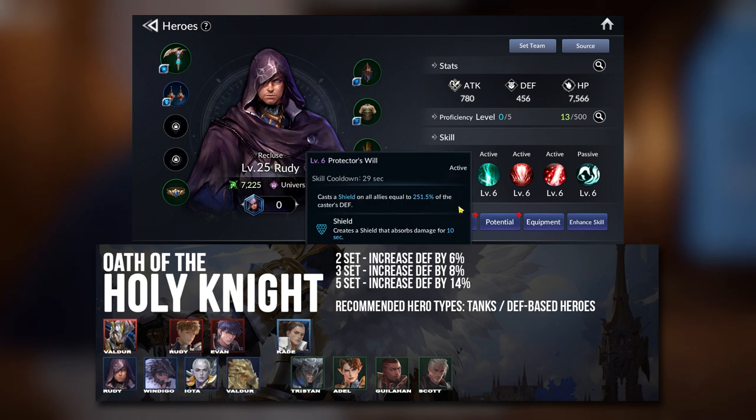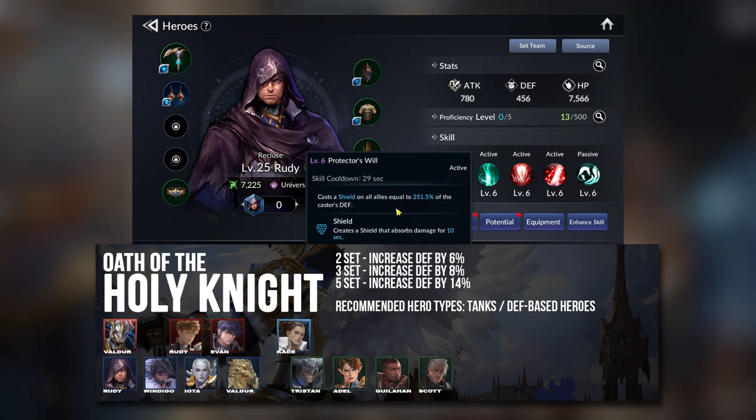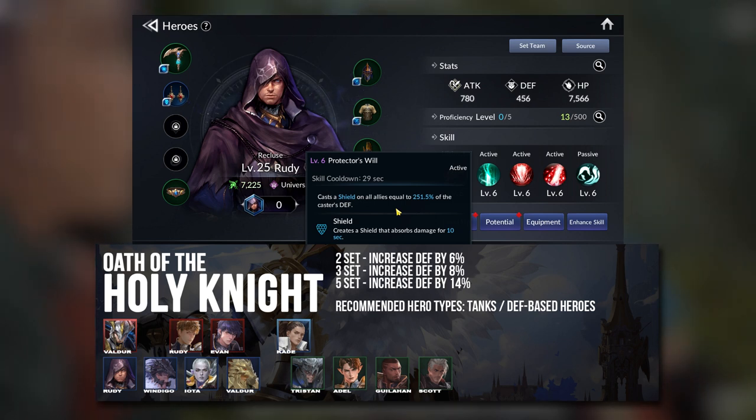Having more defense innately is also very basic logic — it is a very safe option and you can't go too wrong with it. For heroes that have skills scaling off defense, it makes even more sense to give them the defense set to get the most out of their skills.